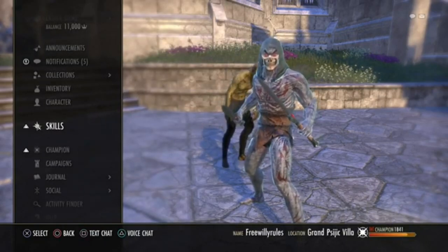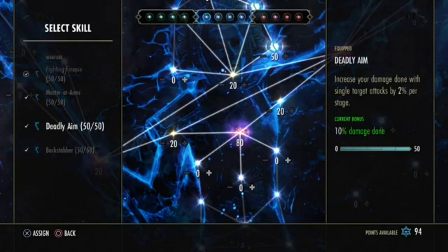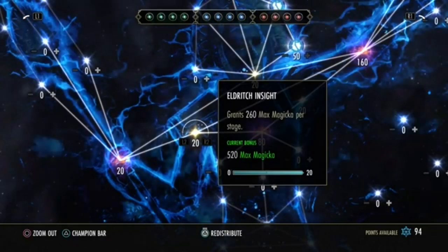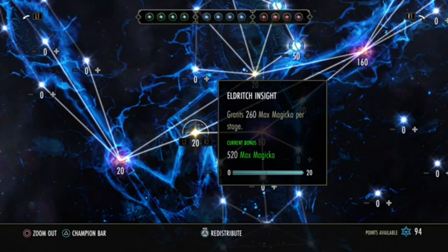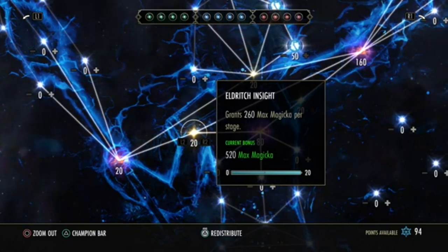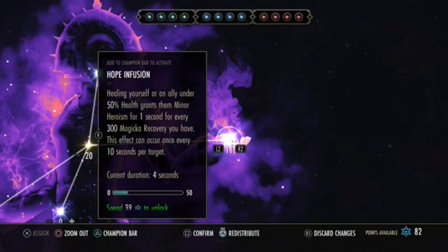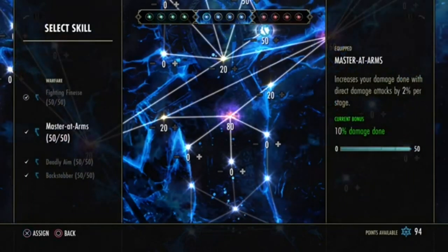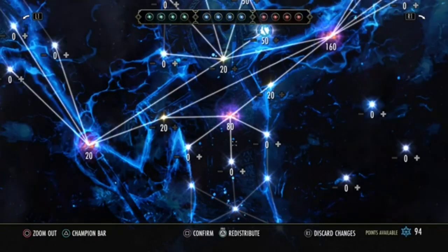Next, take a look at your Champion Points. There are two types: Slotted CP, which you only get benefits from if they're actually assigned to your bar, and Passive CP, which give benefits as long as you fill out the Champion Point requirement. For instance, Eldritch Insight gives 520 Magicka at all times without slotting. For Slotted CP like Fighting Finesse and Master at Arms, you have to slot those to your bar by pressing Triangle, selecting them, then pressing Square to confirm and commit them.